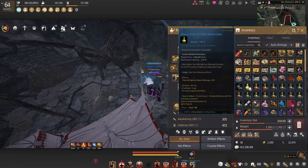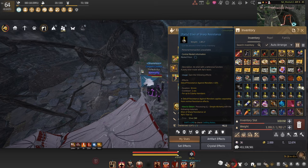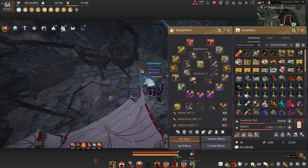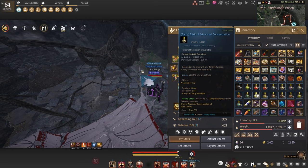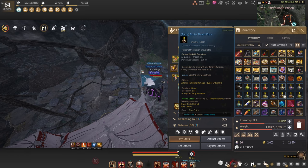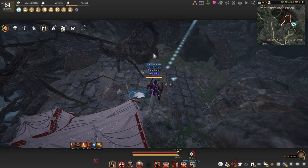We are going to be running a bunch of elixirs: destruction, shock, carnage, steel defense, reapers, strong life, sharp resistance, endless fury (you can exchange for the frenzy one if you don't need the tankiness), remarkable will, concentration, detection, assassin, death elixir, brutal perforation, strong draining, and a resurrection.